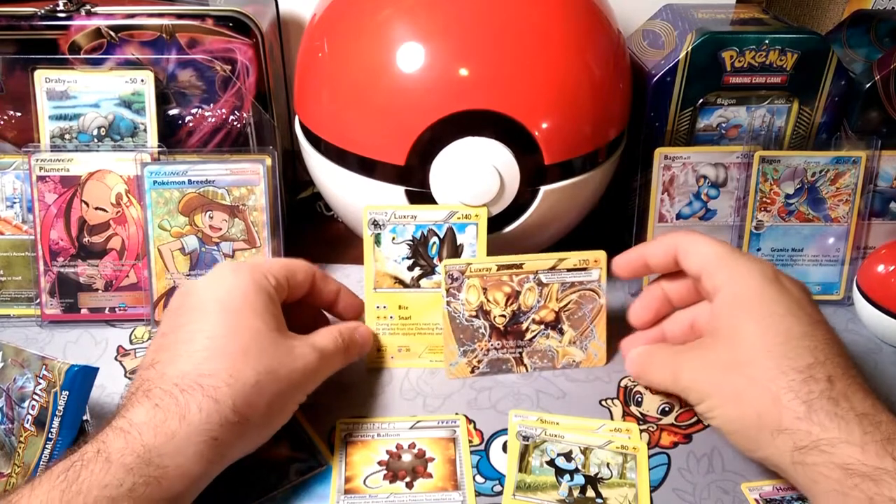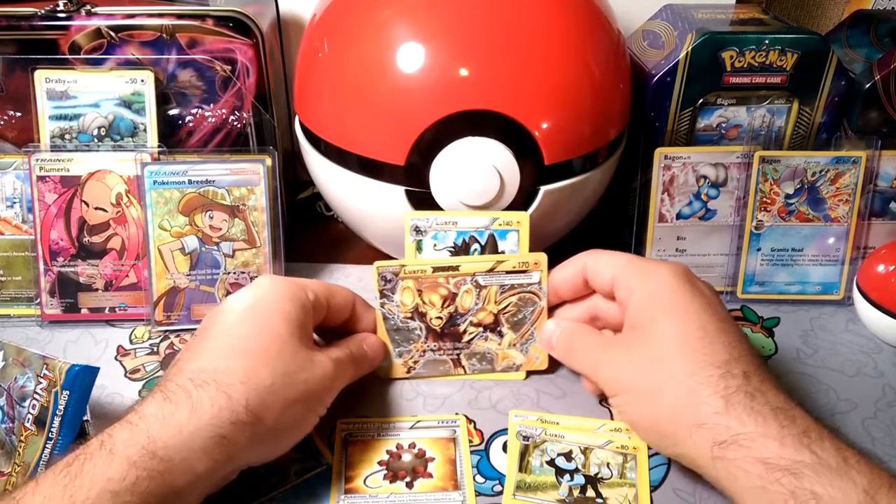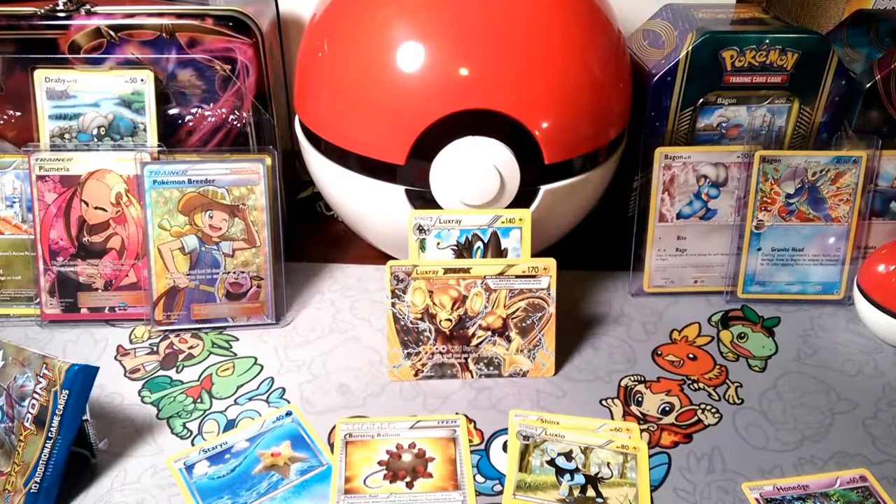Shinx, evolve into Luxio, into Lux Ray, into Lux Ray Break — with that Bursting Balloon. Wow, that was an interesting pack. So there we go, starting with Lux Ray in the first pack of days this week.